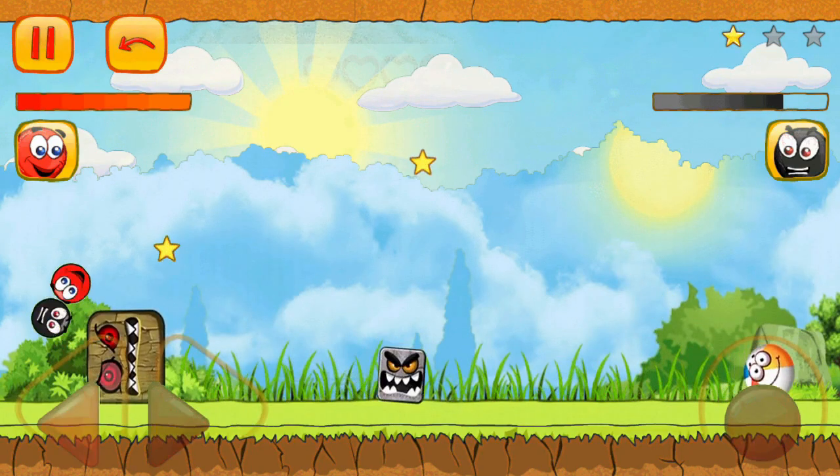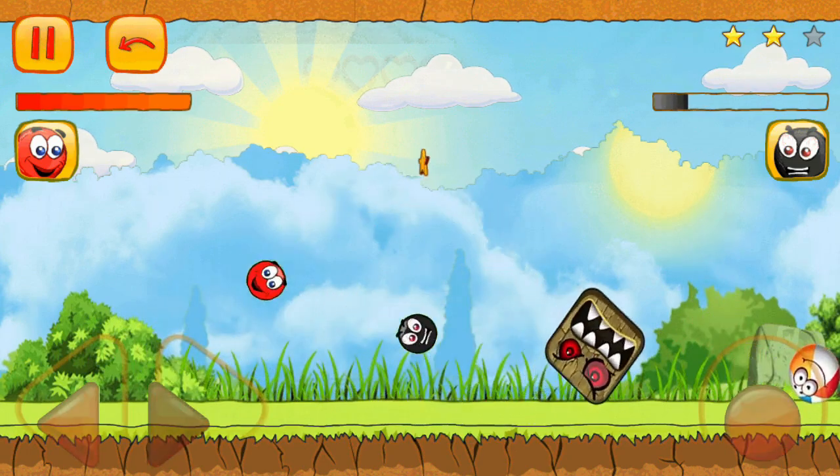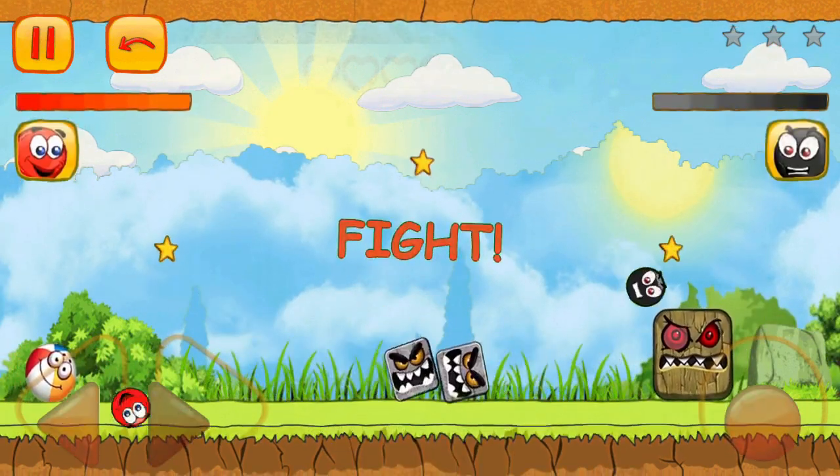A mysterious square-shaped villain, the square boss, has invaded green hills causing all sorts of chaos. As ball friend bounces through the lush meadows and colorful forest, he encounters tricky obstacles and mysterious creatures — but fear not, our bouncy hero is ready!